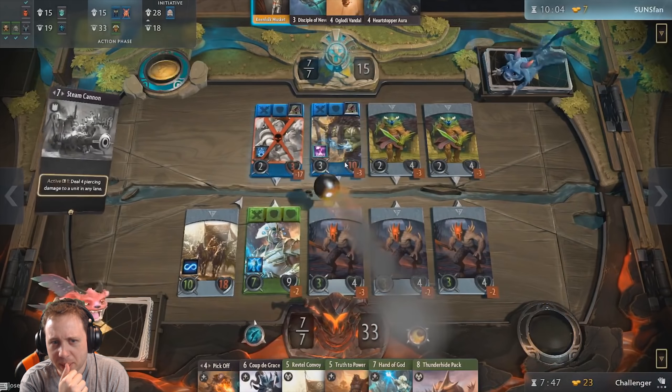Thunderhide Pack on the right puts him in an excellent position to start tanking and sieging the tower. He desperately needs a red hero in this lane. Sunspan is on the verge of winning — Crystal Maiden is going to hit the tower for four and he's only one damage away with a full hand. Not playing Thunderhide Pack last turn was a massive mistake — two blocks missed and a bunch of siege. I think it's probably too late for our friend the challenger at this point. Here comes the Thunderhide Pack, but I don't think it's going to be enough. That's it — that's game.